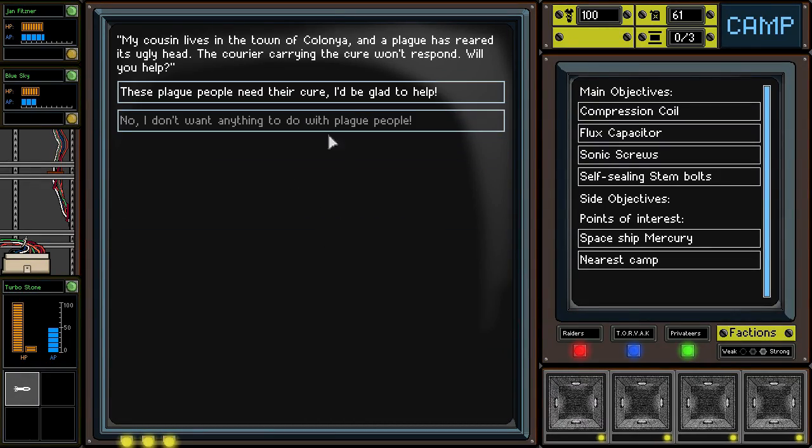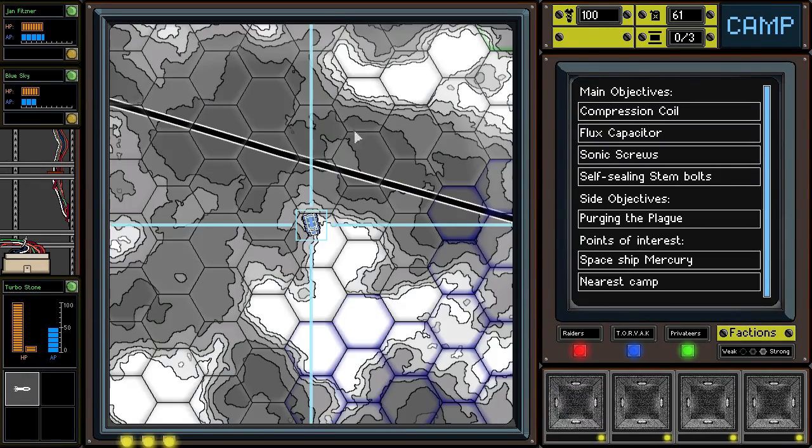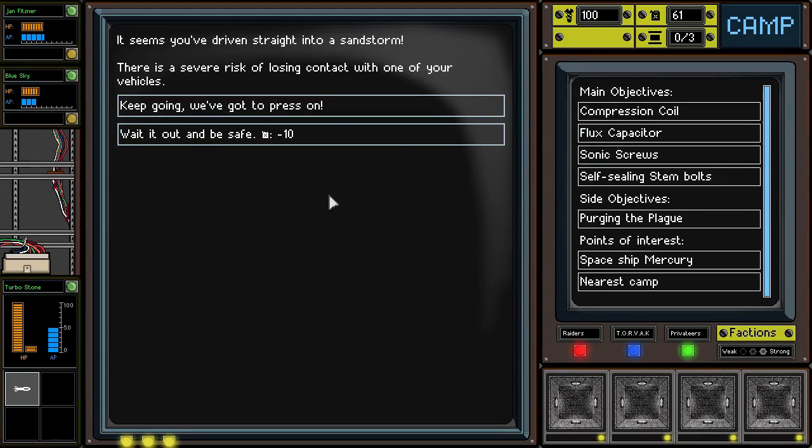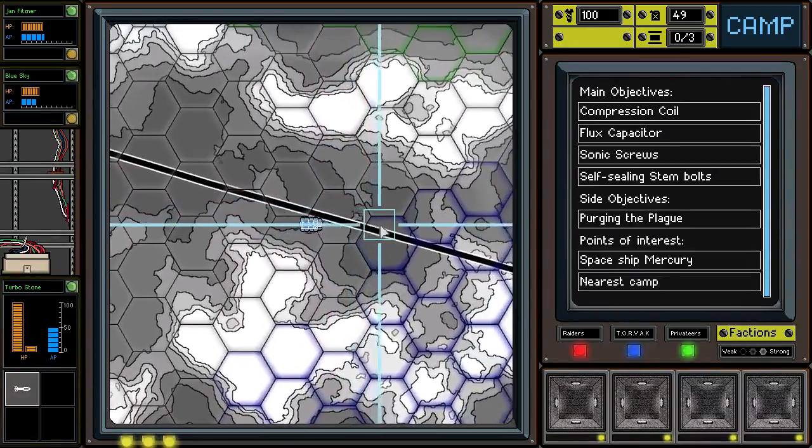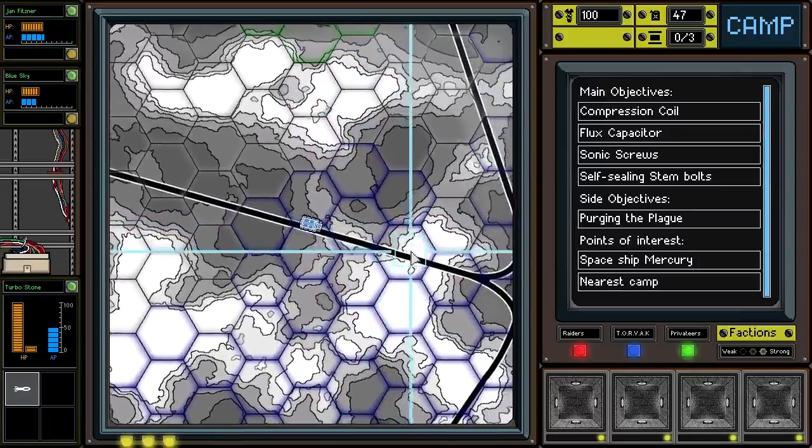Hey guys there, what do you need? The plague people again — I find the plague people a lot. There's a severe risk of losing contact with one of your vehicles if you've driven straight into a sandstorm, so we probably want to wait this out just to be safe. Early expenditure of gasoline, but probably worth the cost.